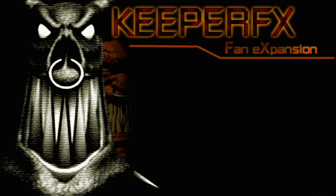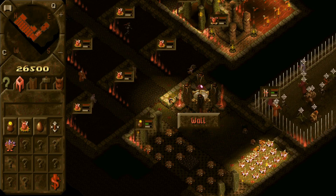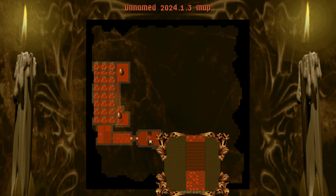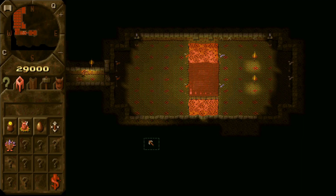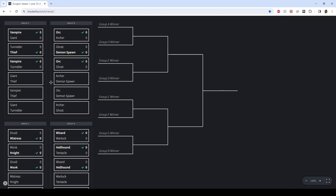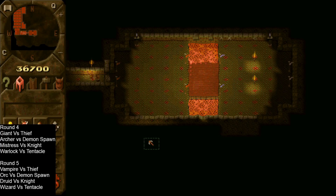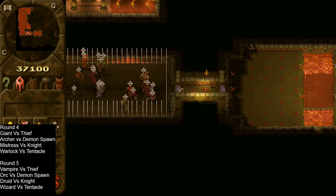Welcome back to the fourth video on the creature tournament. We're going to be doing rounds four and five here because we only have four out of the eight groupings still going, those four groupings having a few more matches than the others. We'll just take a look at the brackets now. We have giant versus thief, vampire versus thief, archer versus demon spawn, orc versus demon spawn, mistress versus the knight, druid versus the knight, wizard versus the tentacle, and warlock versus the tentacle.